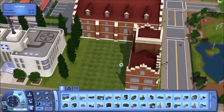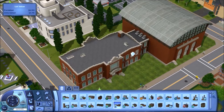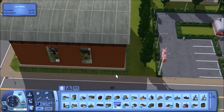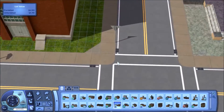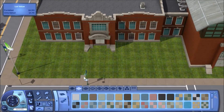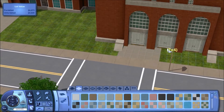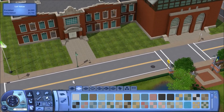I wanted to put as many community lots in the same area. I love these rabbit holes when they're kind of joined together. So obviously in this one you've got the school and the sports stadium — so here you can join the sports career, you can watch sports, and obviously your kids can go to school here; teens and children can both go to school here. And it just looks nice as well.